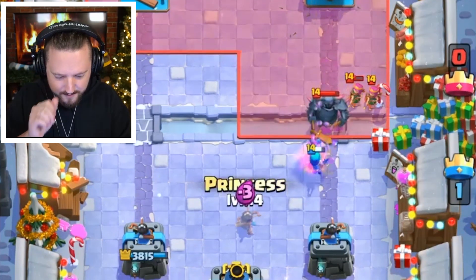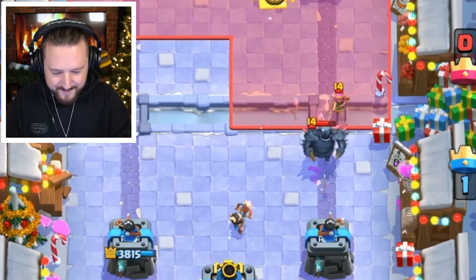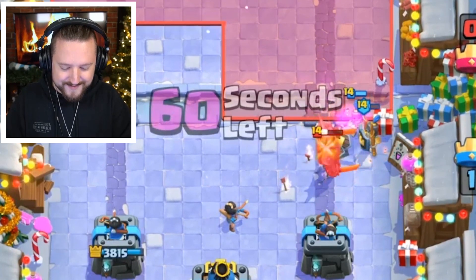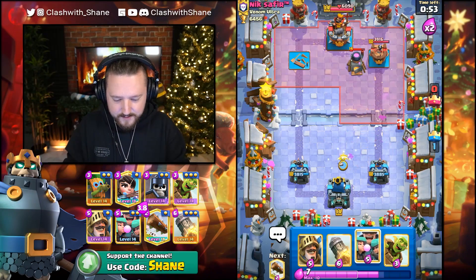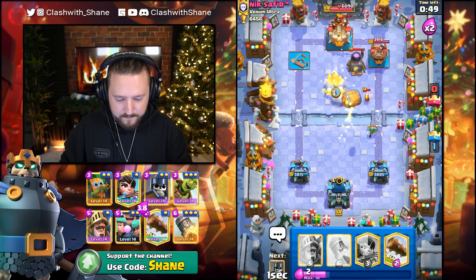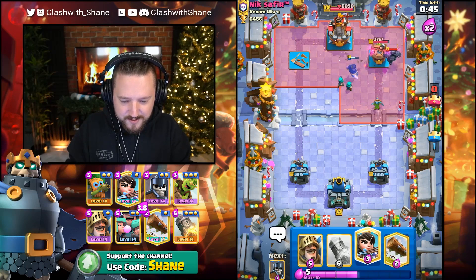Let's go Princess back here. Please go arrows my friend - I need the arrows right now. We're going to go Guards back here - this is destruction right now, this is how you get it done. Yes! The Pekka is dead, boys and girls. There's the arrows - now we can go one of these. Dark Prince, get in there, please destroy - ultimate destruction!